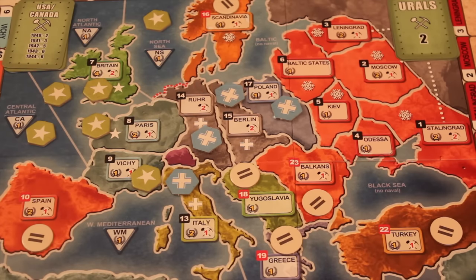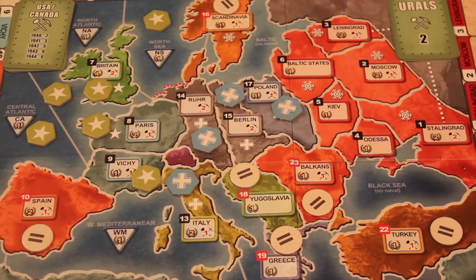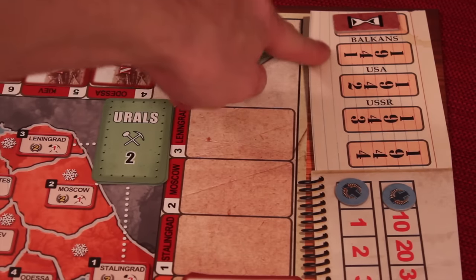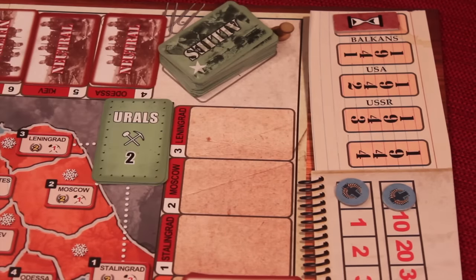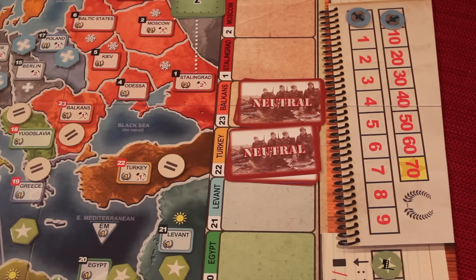This two-player asymmetrical game is about World War II, so you have the Axis side and the Allied side. Both sides control certain territories at the beginning of the game. The game is played over five years, and over different years, different provinces are going to be joining the war. There are also some countries that are neutral and have some defense to start the game.